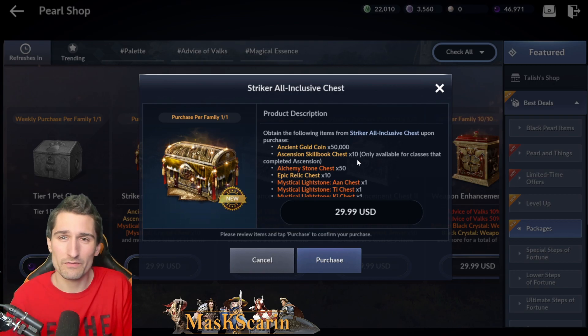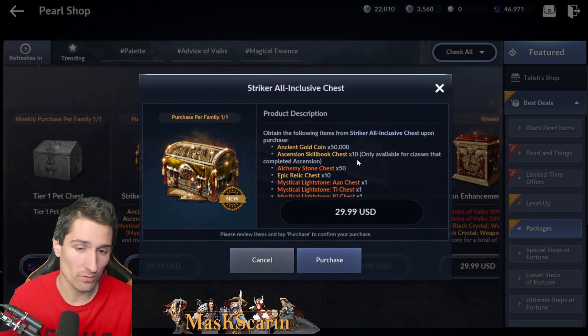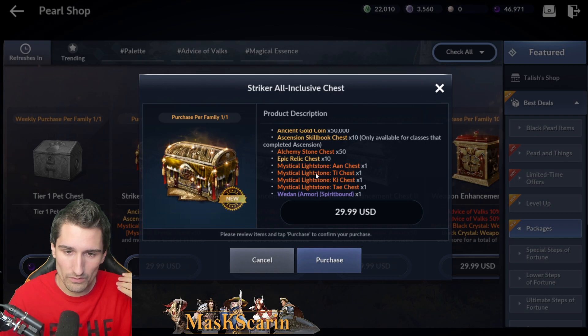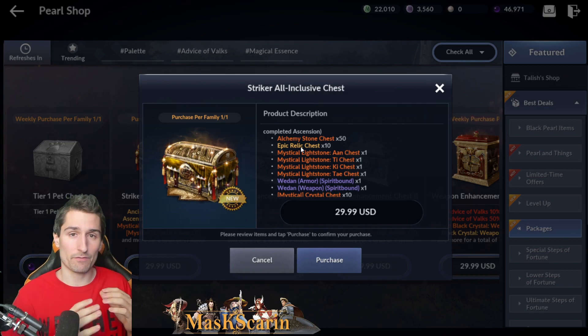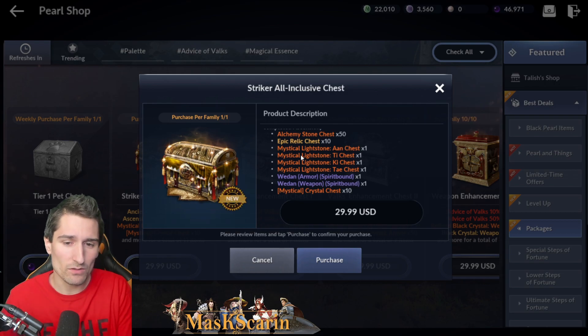It's super free-to-play farmable, so it's hard to put a value on it at all. But it shouldn't be ignored — so far it's the highlight of this chest. 50 alchemy stone chests — worth nothing to me. 10 epic relic chests — kind of worth nothing to me. You're not getting anything out of that at all, except for progress on your goblin tower. Meh. Mystical light stone chests.